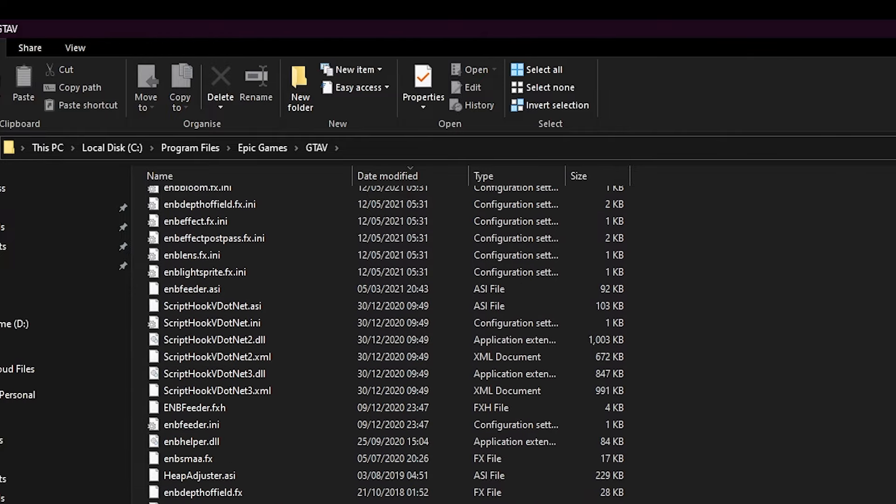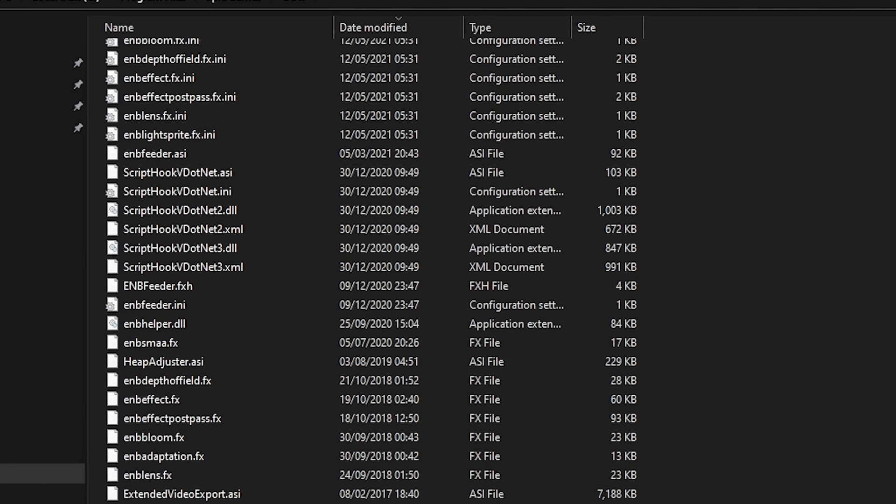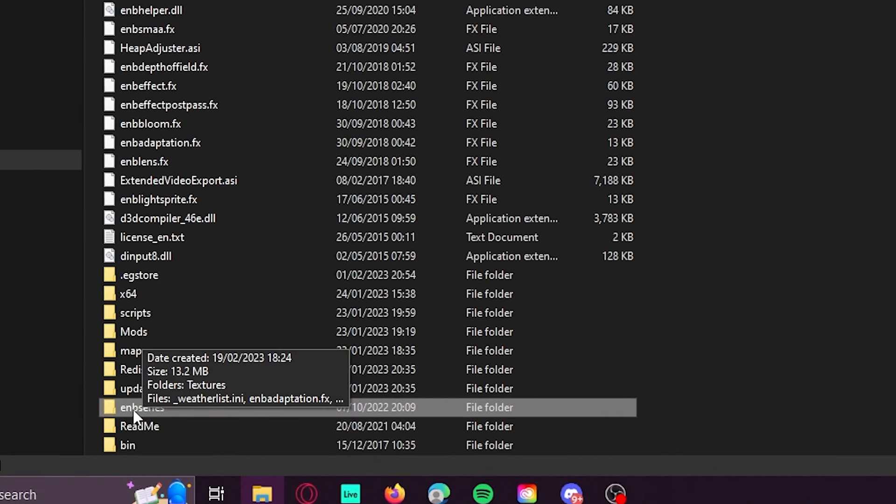Now let's begin deleting the files you really need to delete. If you don't delete them all step by step, you will still have problems with your FiveM — you'll see weird textures, black screens, and stuff like that. So make sure to delete everything correctly as shown in the video.